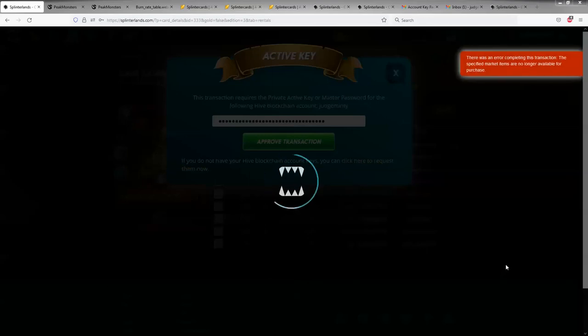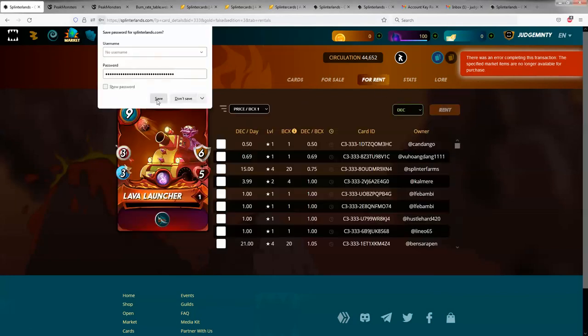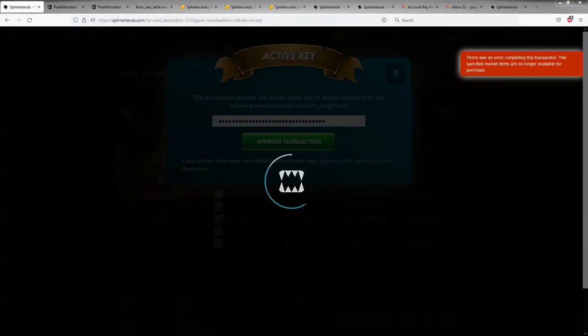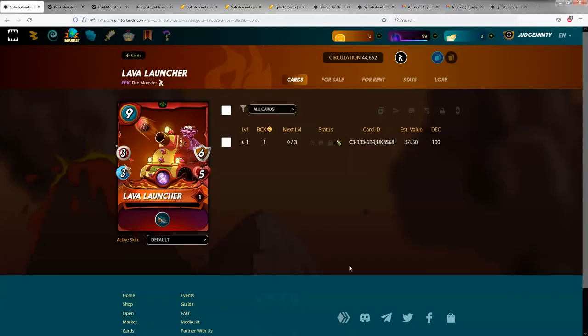Sometimes it happens that the item you want is no longer available for rent, so you just go back and rent a different one. These are a little more expensive — this one costs me one DEC a day. We just hit rent, rent it for one day, and hit approve transaction. And as you can see now, this is rented to us. It says DEC 100, meaning it has a collection power value of 100. So instead of my collection power being zero, for the next day my collection power is 100.